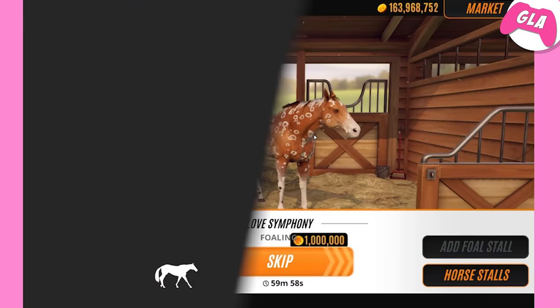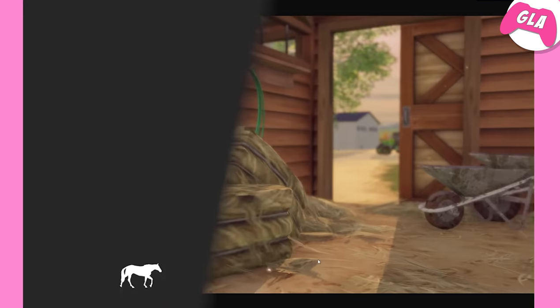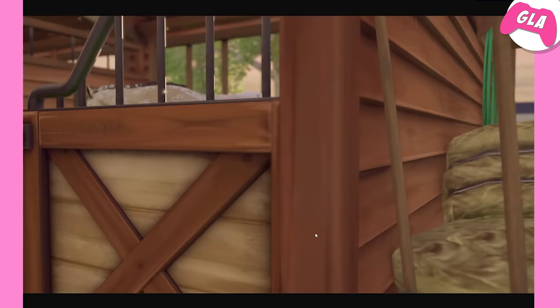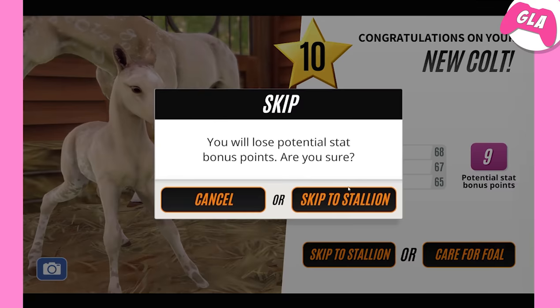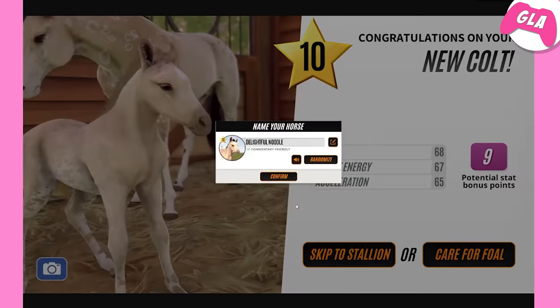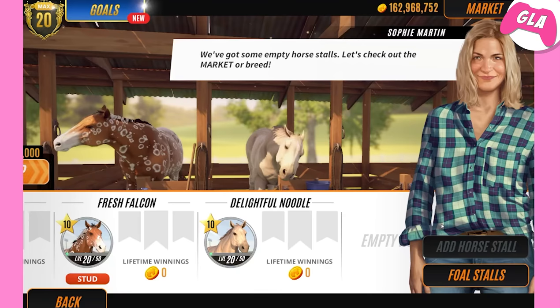Or you can just make her yourself, but it's fun that you have the same horse that I have. Anyway, let's skip this mare — please be a good foal. Oh, that is a very good foal but it's not a peacock Appaloosa. It's so cute — I mean I'm gonna have to sell it but it's really sad. Delightful Noodle — fair enough.